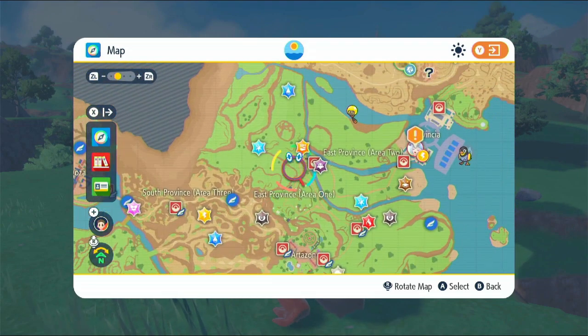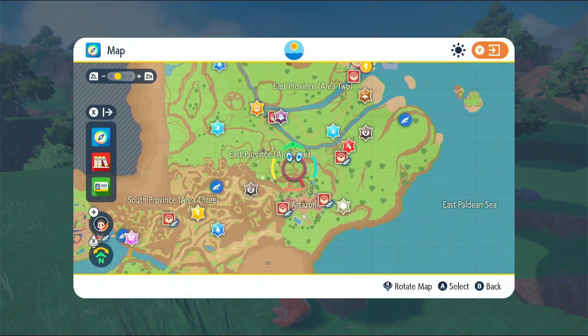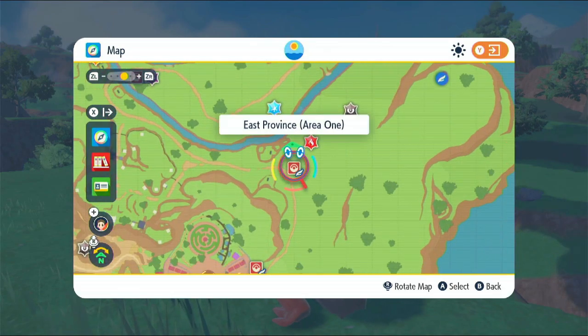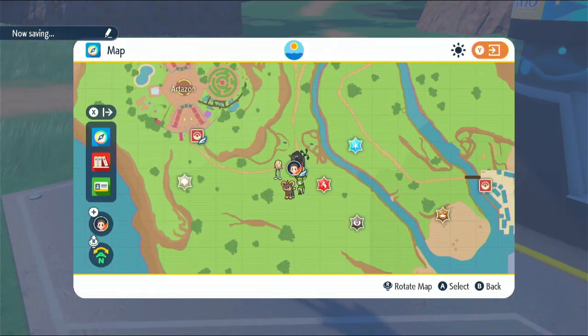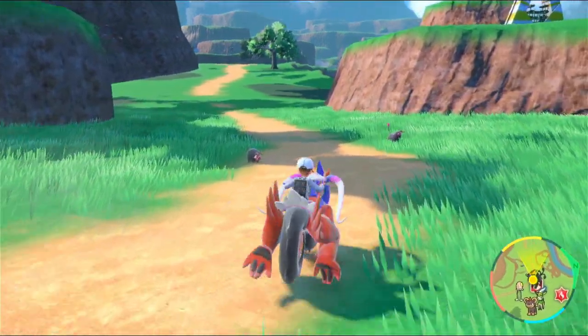I'm trying to figure out where to go next. I feel like going onward from the Team Star base is probably a good plan, so I guess we're going to go over here and do that. I know I've got stuff on the other side of the world, but I feel like going to the next town or city is probably a good plan. We can basically go either way. There we go, that's better.